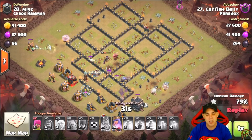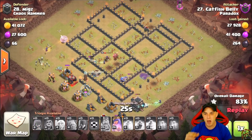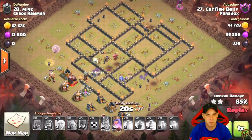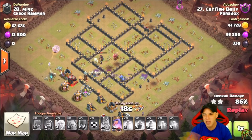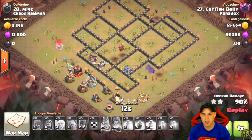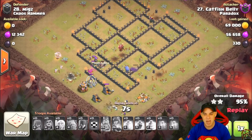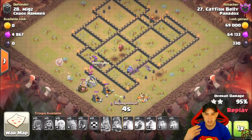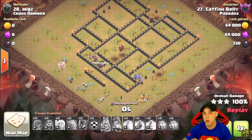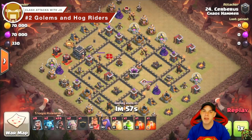There's no set army composition for every single base — you have to tweak some things. You can pick this army and use it, but you might have to make a few adjustments on how many jump spells to take or whether to bring a heal spell. Anyway, this is by far the number one attack strategy at Town Hall 9, and it is still very very reliable — definitely one you should add to your toolbox.